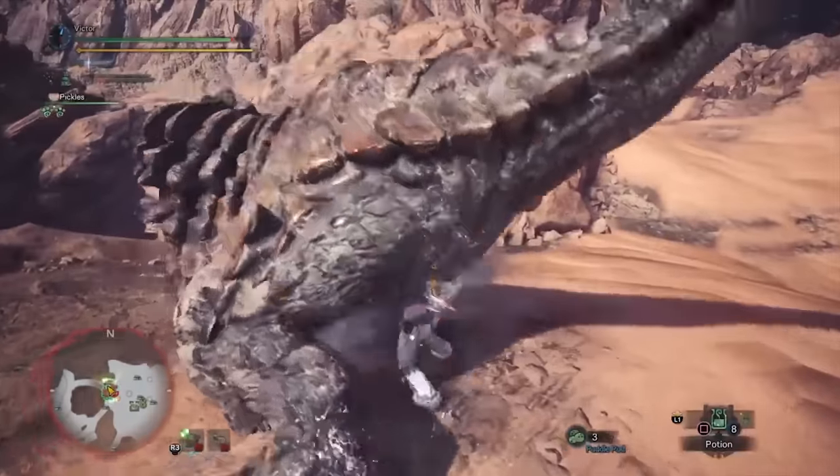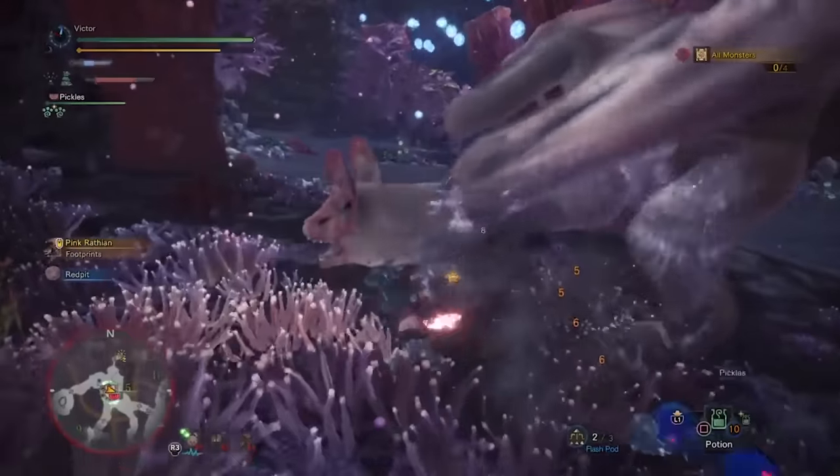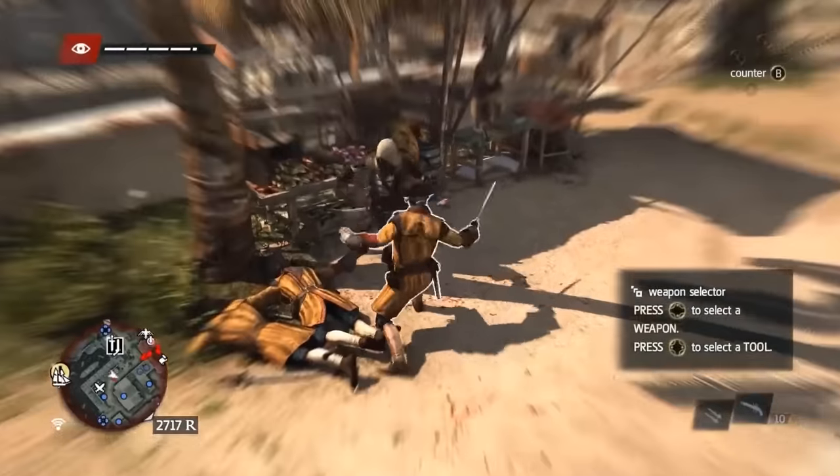All you ever have to do is button mash, and the cooldowns of each attack are so short that getting out of the way is no problem. There's no need to anticipate the monster's moves at all — just mash accordingly and hit dodge. It's just like playing Assassin's Creed.